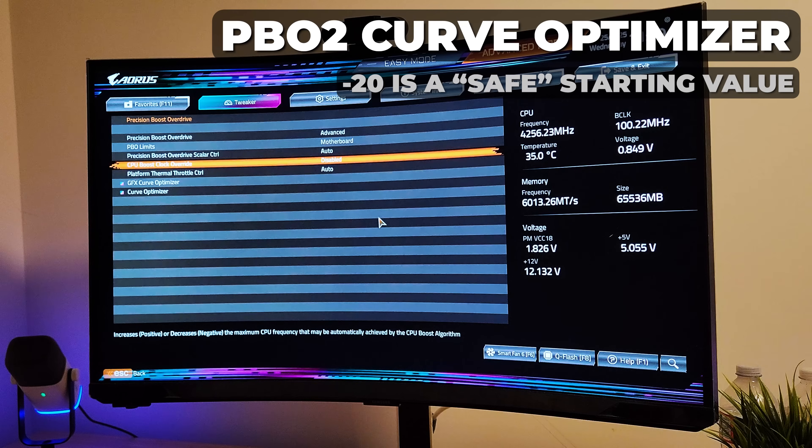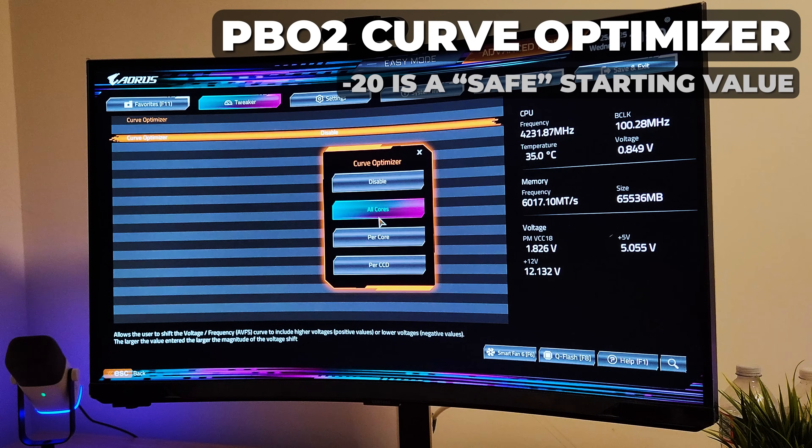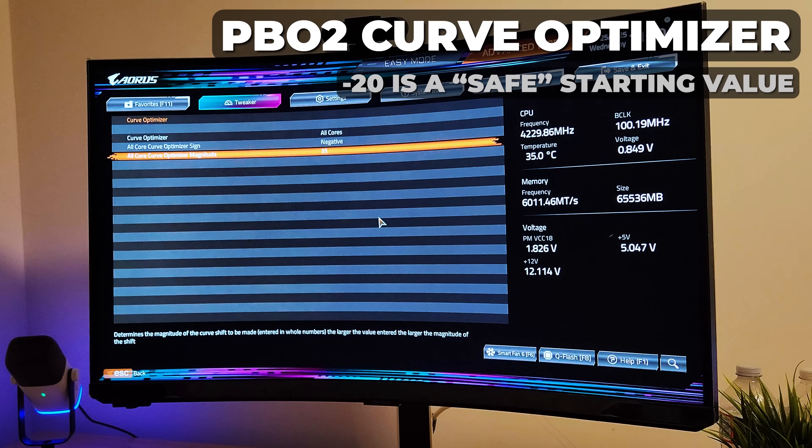Next, go into Precision Boost Overdrive, set it to Advanced. PBO Limits — set to Motherboard. Boost Clock Override does not work for the 7800X3D, so skip that setting. For Curve Optimizer, go in and set it to All Core Negative.